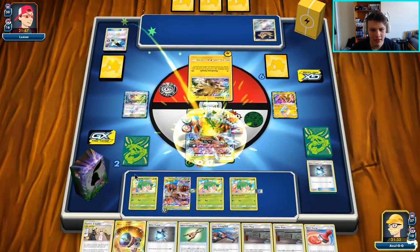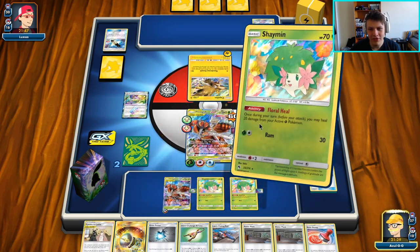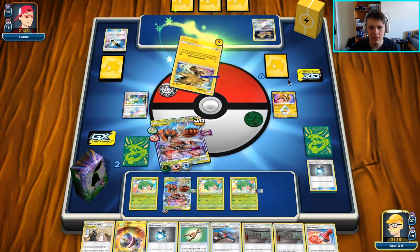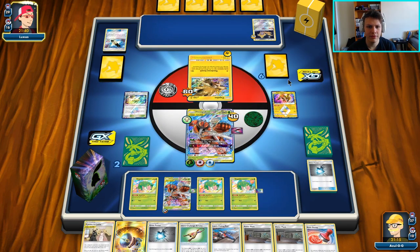We'll heal again, and then another Floral Heal. You guys can see — if they don't one shot us, we heal for a truck ton and really shut down our opponent's potential to really do anything. I can't Beast Game — I'm just going to go ahead and I can do 90 with this or 60/30 with this. I think I like the Jet Punch a little bit better because it sets up a little bit better for us to use Beast Game. If the Zapdos makes its way back into the active, Beast Game for a lot of prizes. If Jirachi gets stuck in the active, Beast Game for two prizes.